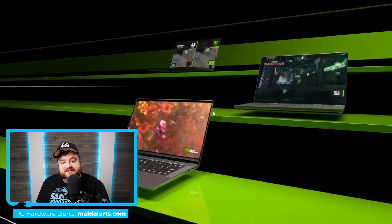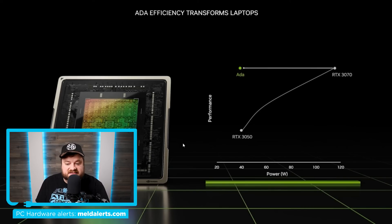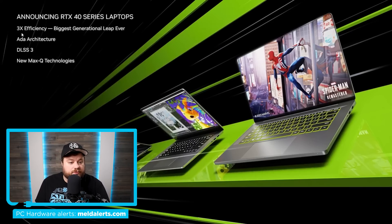Moving on, we have laptops. They did announce the RTX 4000 series of laptops. You can see right here that they're basically claiming a ton of performance over last gen, yet quite a bit less power draw. Once again, this is likely due to DLSS 3 and frame generation. When we move on, we see three times efficiency making all these claims, but then of course DLSS 3 — which, again, I'm not bashing it — it just makes it difficult to compare to last gen, because this isn't a pure performance uplift. This is through things like AI upscaling and frame generation.